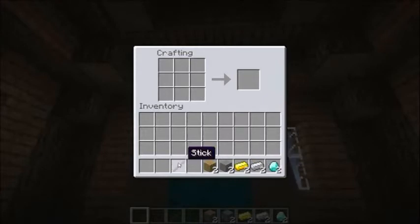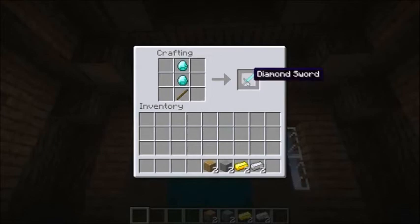But let's get started making this. You're going to place the stick in the very bottom center of your crafting table. Then you place the desired sword material you want in the very center and the very center top. And that is how you guys make a sword.